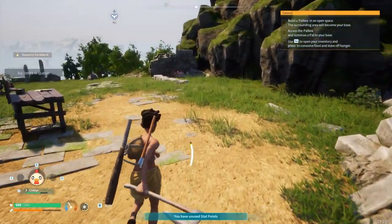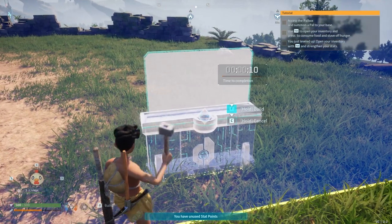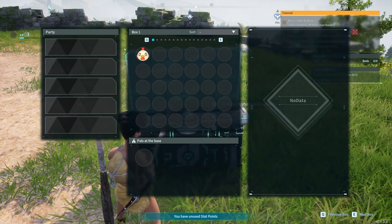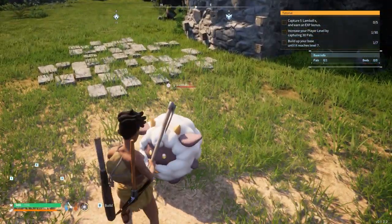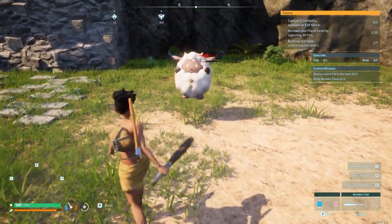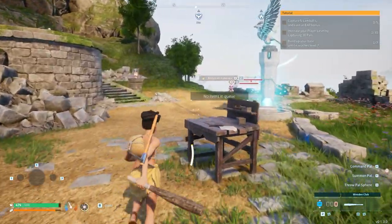I need to build the pal box in an open space. I'll go ahead and place it right here — bam! Build it up, and now I can put pals in here and they start to heal. Oh yeah, look — he's healing, almost fully healed. Capture five lamb balls and earn an XP bonus. I'm gonna have to whoop on one — bam bam! Wait, I don't have any balls! Oh no, he's attacking me, I gotta go! I completely forgot I had to have a ball on hand — that's Pal World 101.